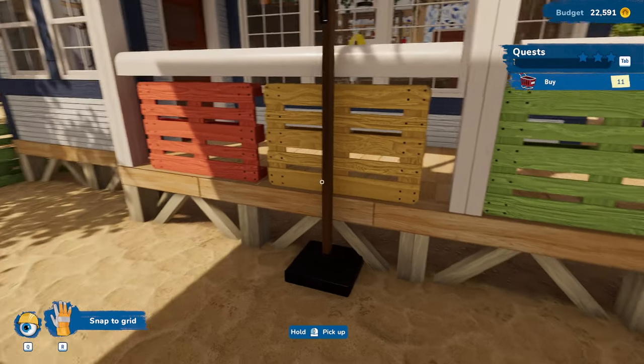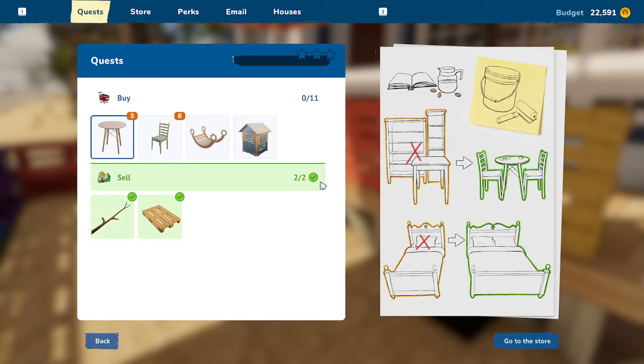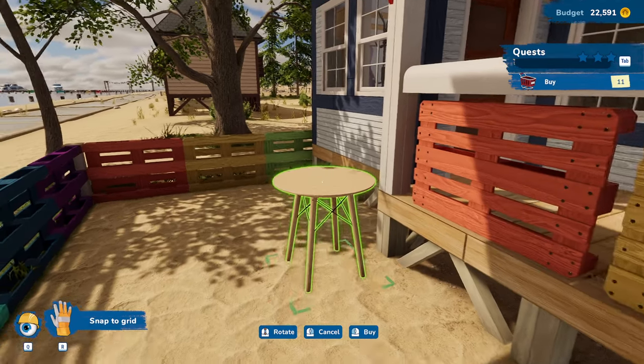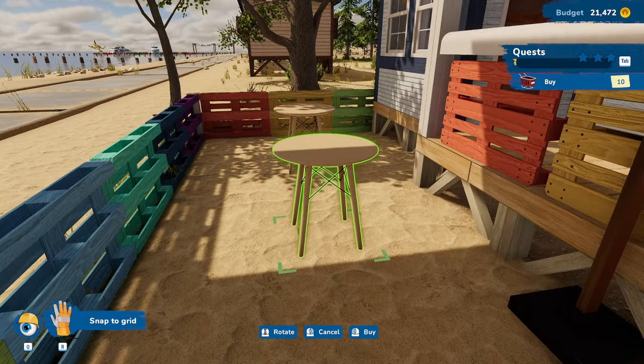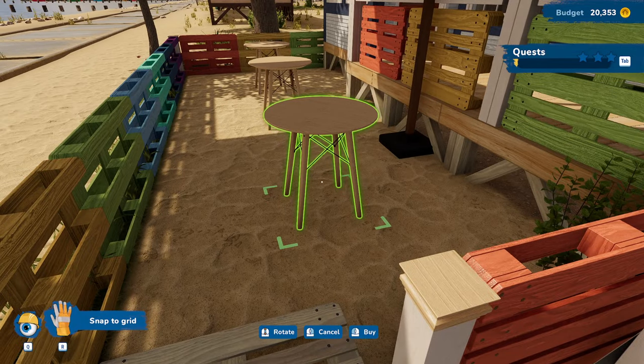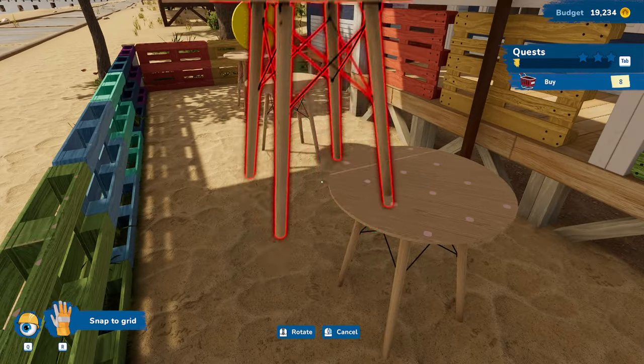Now we're going to go and buy stuff. What do we need to buy? We need three stools — or three tables — six chairs, that fancy thing there, and a shed, I'm guessing. So we're going to the store and we need three of those. I'll buy them by themselves and set these up — one, two, and three. There we go, we got three of those.